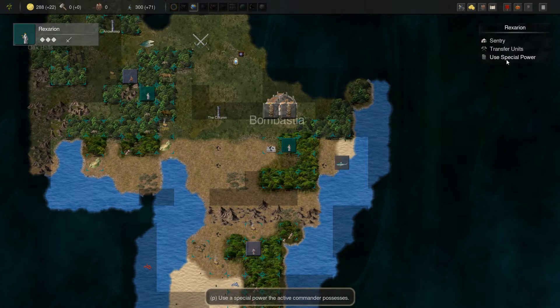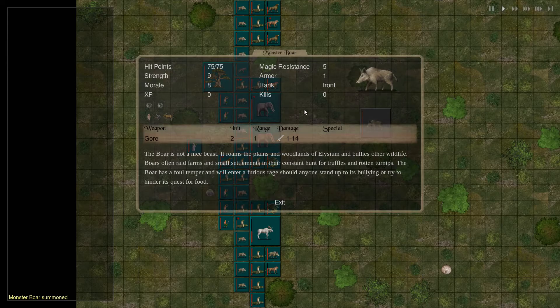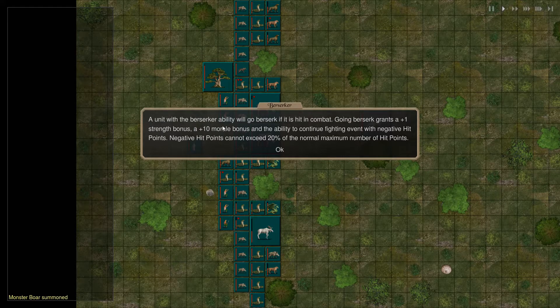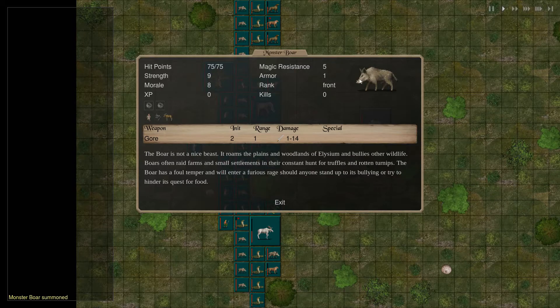We have exactly 300 herbs, which we're going to summon mythical beasts with. Monster Boar — 75 hit points, 1 armor, 1 to 4 gore, Trample 4, Berserk. A unit with the Berserk ability will go berserk if it is hit in combat. Going berserk grants a plus 1 strength bonus, a plus 10 morale bonus, and the ability to continue fighting even with negative hit points — which cannot exceed 20% of the normal maximum. So he can go about 15 hit points below, basically 90 hit points total, and he becomes better once he's hit once.